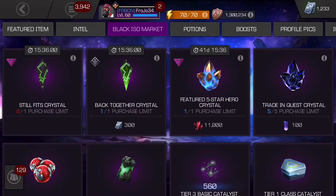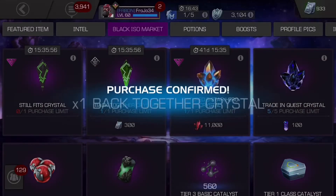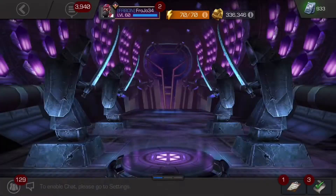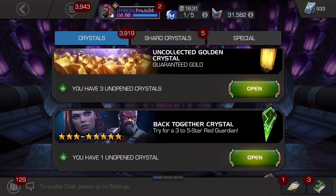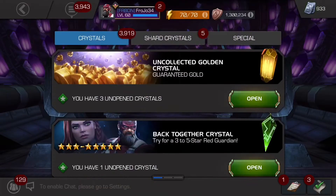But let's go for the 5 star again in the other crystal — 300 units for this one. It's a little extra; I wish it was a little bit cheaper. But hey, early access I guess. We're taking a risk for a really good character in the contest, so I guess we're going to risk it. Risk it for the biscuit.